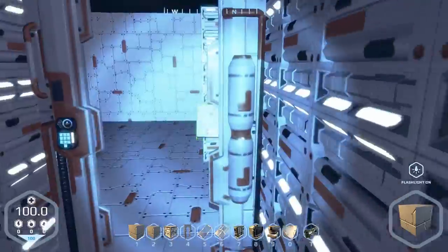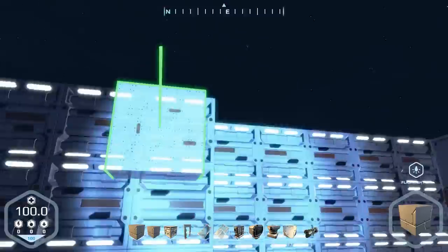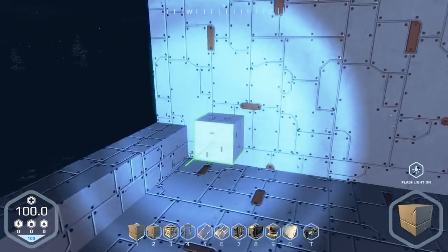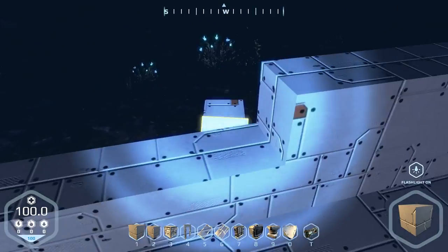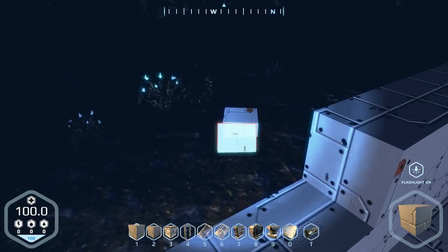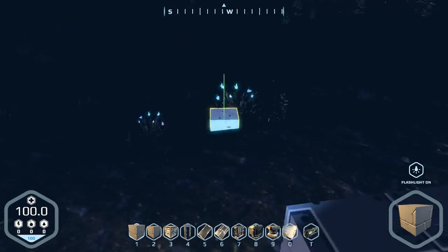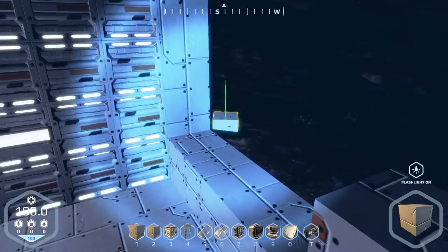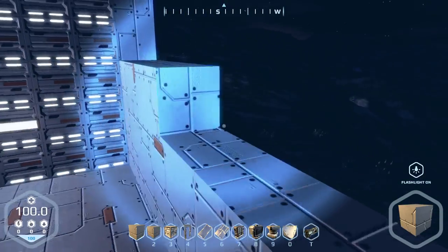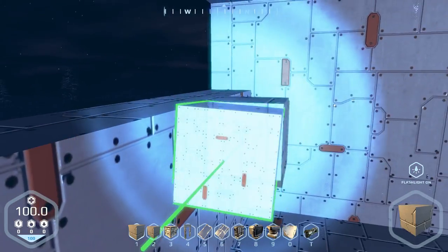I'm gonna make this wall quickly. I like how you can start a base anywhere, unlike Space Engineers where you have fixed coordinates. Here you can do it how you want — just place the first block initially how you want it and build the rest on that block. That is freaking good.